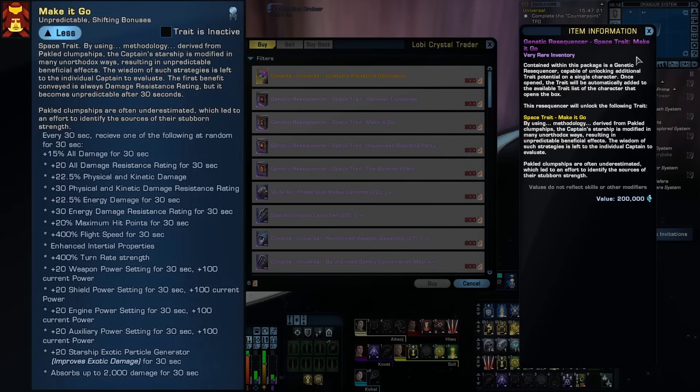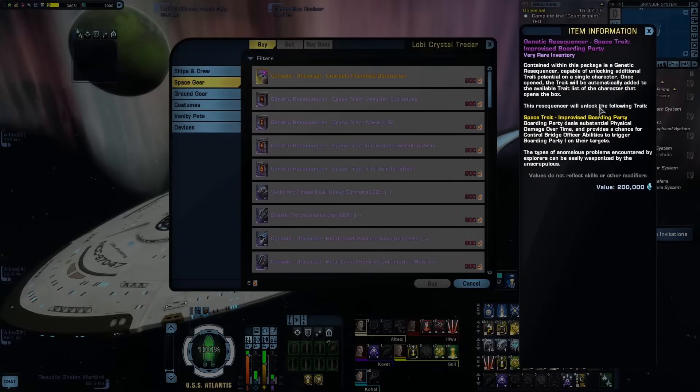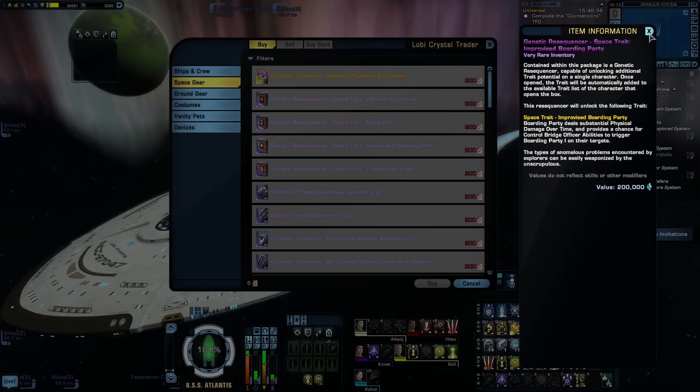Make It Go is definitely not a meta trait, and it's not going to be for everyone, but if you're amused by the mechanic, it might be worth it to you. Improvise Boarding Party adds some extra physical damage over time to the Bridge Officer ability Boarding Party. It also has a chance to trigger Boarding Party 1 whenever you use a Control Ability. But according to the wiki, this will give Control Abilities only a 10% chance of triggering Boarding Party 1, which is not high enough for me to want to waste a personal trait slot on this.